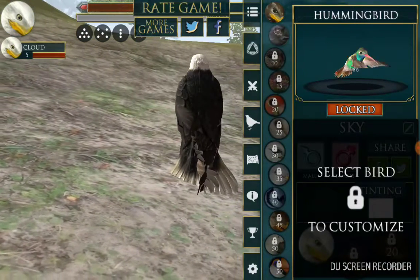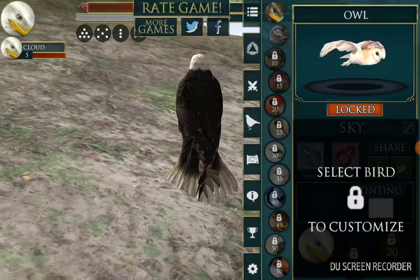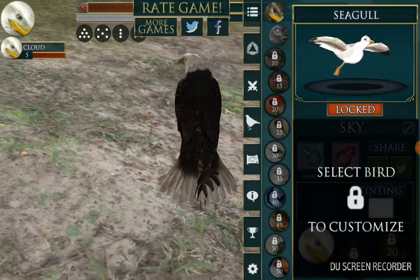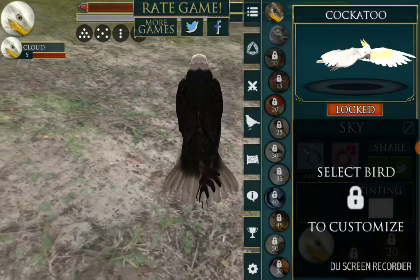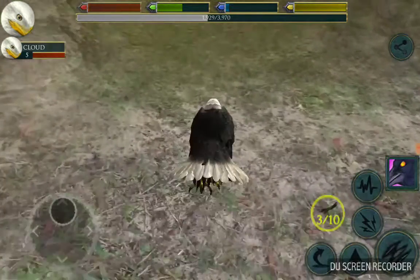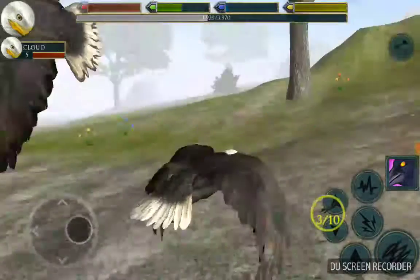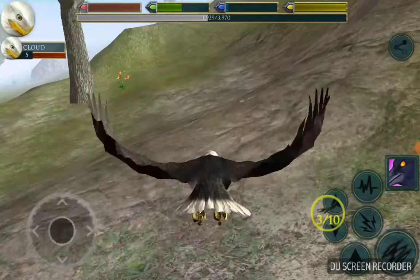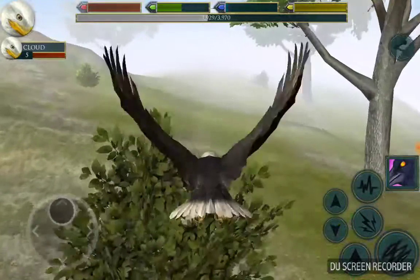So then I'm going to play as the duck, a honey bird, a love bird, an owl, a stork, a seagull, a falcon, a cockatoo, and a toucan. Oh, it's telling me that my nest is good!